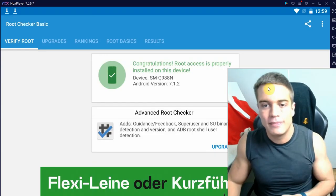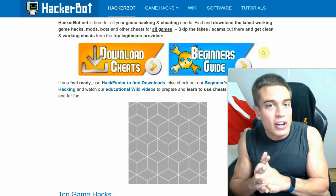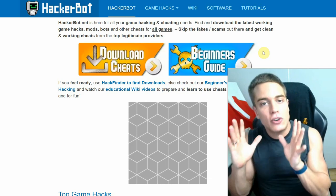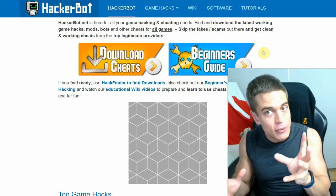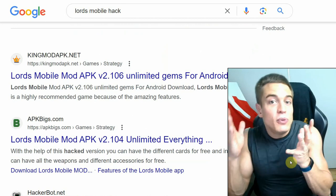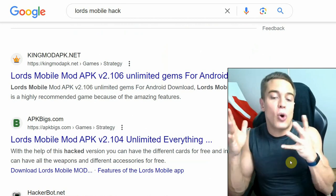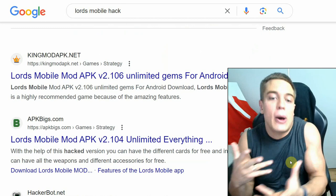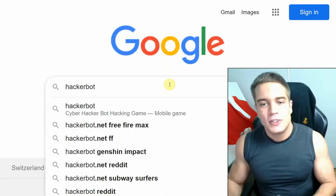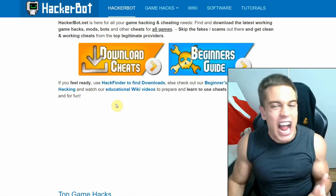The third and last way is using modded APKs that do not require a root in many cases. To find legitimate ones, I recommend using hackerbat.net, as most of the stuff you'll find on Google will be entirely fake — such as unlimited money for online games, which cannot be money-hacked in most cases anyway.